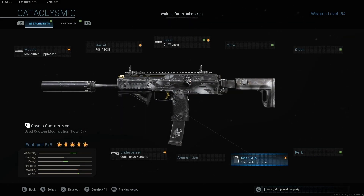You really need the stipple grip tape for SMGs. Any SMG you run, run stipple grip tape — that will help you out so much. Other than that, that's pretty much it.